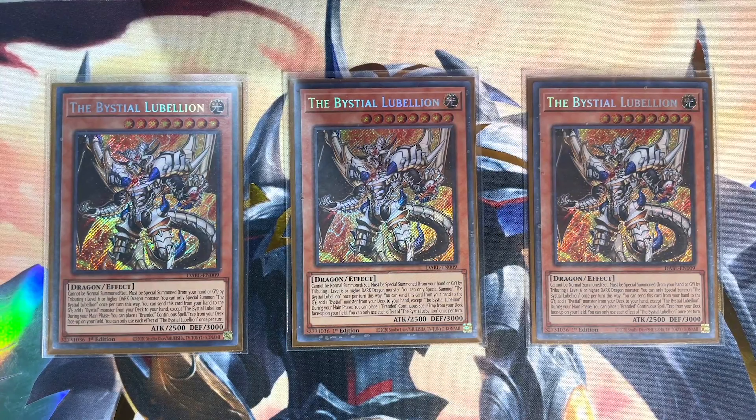Predator Plant Dragostapelia is one of the best generic fusions Branded has access to, since you'll always have a plethora of fusions in grave and in the banish zone. A monster negate is incredibly powerful, but the level modulation is the real unsung hero — making Xyz plays that much harder to achieve. Red-Eyes Dark Dragoon can't be targeted, making it a win condition against decks like Runick and Kashtira. Its omni-negate provides substantial protection from popular blowout cards like Book of Lunar Eclipse and Evenly Matched.